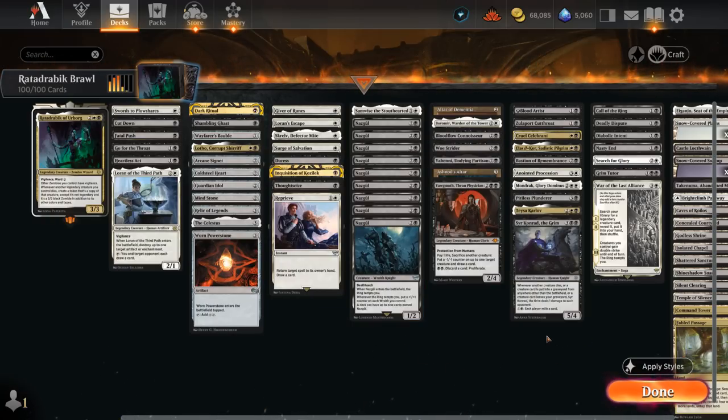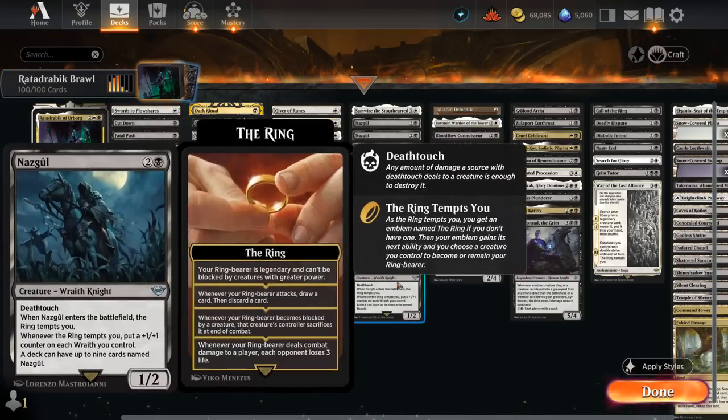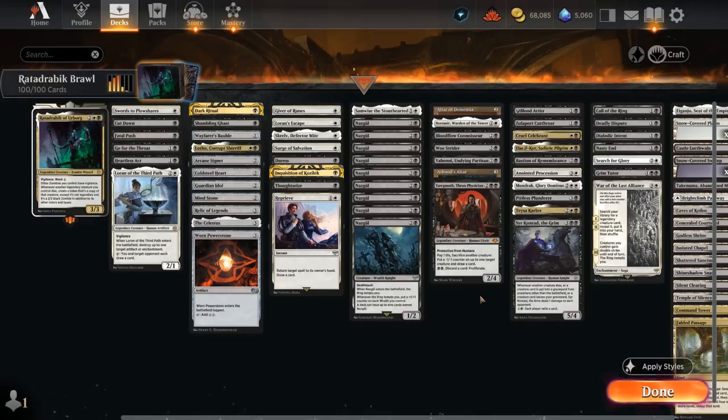That's where the next category comes in handy. We've got a lot of Blood Artist-like abilities — whenever a creature dies, we get to drain the opponent for one and gain one life. That can help us cross the finish line once we establish Nazgul alongside Rata Drabik and one of these sacrifice outlets.